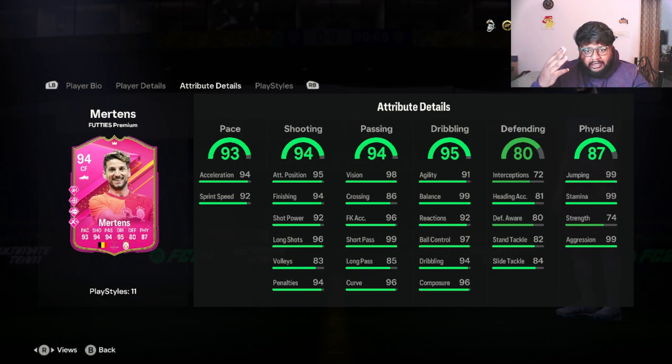The main highlights are his shooting, dribbling, and physical stats: 99 jumping, 99 stamina, 99 aggression — totally happy with it. Strength is 74, which I think is the only stat that has brought his physical down from a potential 97 or 98 to 87, but it is what it is.